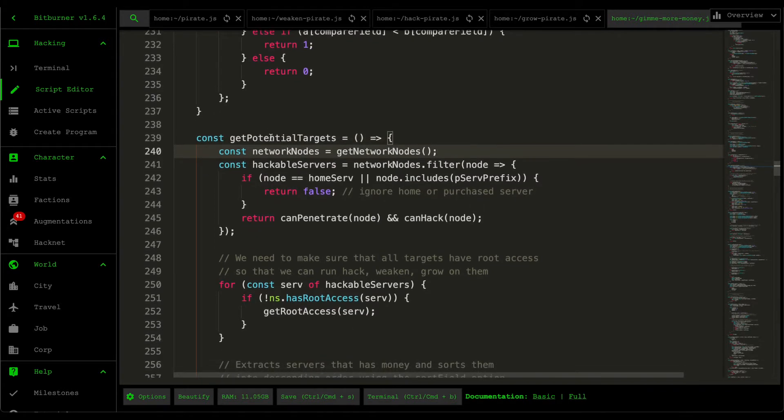Jumping into get potential targets — the first thing we do is grab all the nodes within our network. As mentioned in the previous video, the get network nodes function uses depth-first search to retrieve all server names within our network. We then filter out the ones we can penetrate and hack, and we exclude our home server and purchased servers, because it doesn't make sense to use those as hack/weaken/grow targets — and it would throw errors anyway.